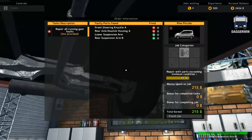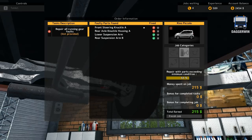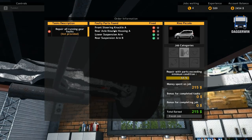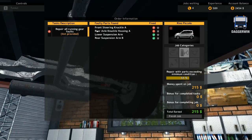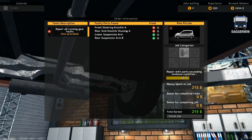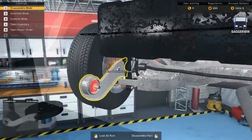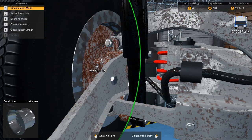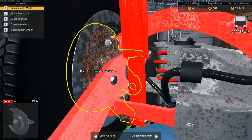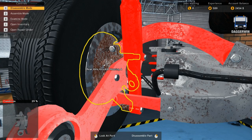So that is another one fixed. Still don't know why the front steering knuckle A is still showing not fixed because I've put a new one in there. So unless I've missed something else I don't really understand that one. But the rear axle knuckle housing A also needs to be done — I just saw it — rear axle knuckle housing A.